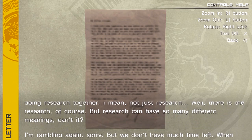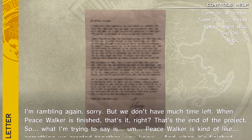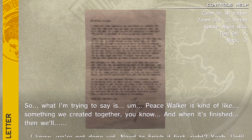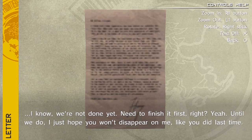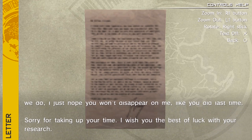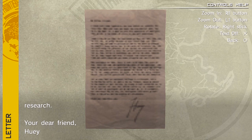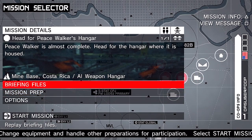I'm listening to that conversation in real time, but when I'm editing this video I'll overlay the letter because you have to read it from the R&D screen. I put on the assassin box and we're heading for Peace Walker's hangar.